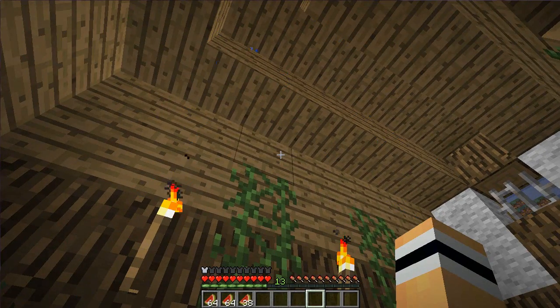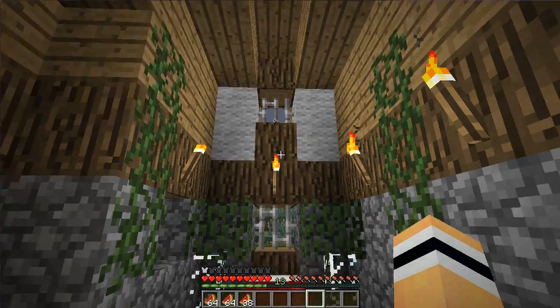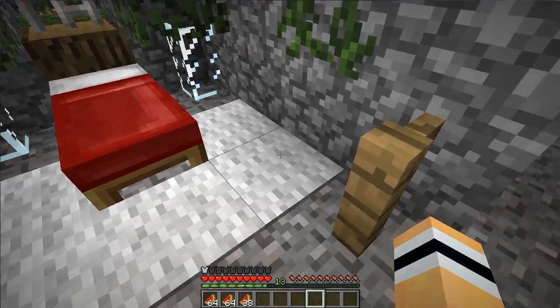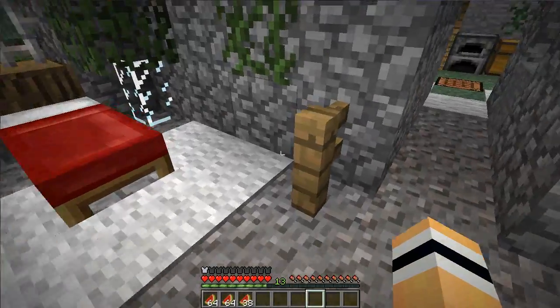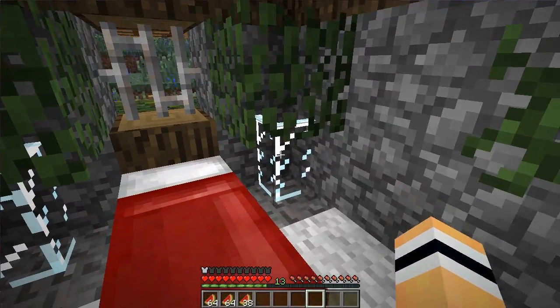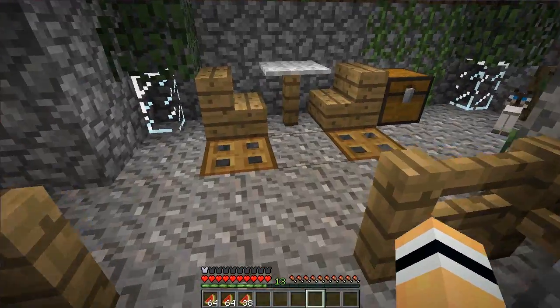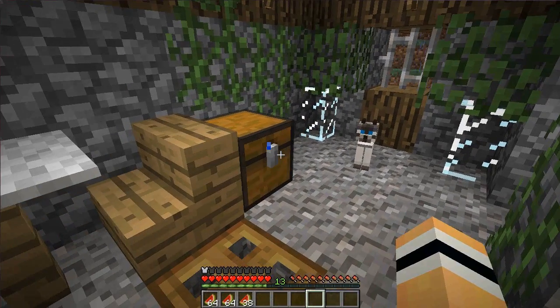Why is there water dripping through? The house is leaking — I have to fix that. It's all pretty though: I've got wool carpet, fencing, wooden fence, glass panes, leaves, vines, and of course the lights. Then here I've got some seats and a table.